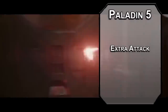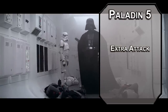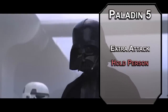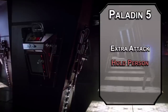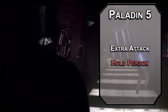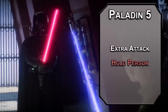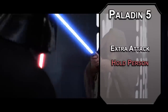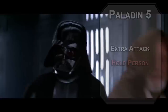5th level Paladins get Extra Attack — Darth Vader is Luke's dad, whoops, did it again. This lets you attack twice instead of once with your action for faster saber swings. You can also learn 2nd level spells, and Hold Person lets you paralyze a target that fails a Wisdom save for up to a minute depending on your concentration. This is your Force choke, though unfortunately there's no suffocation damage — but keep in mind you automatically crit when you have a paralyzed target. Divine Smite crits are nuts, doubling all the damage dice for 6d8 total damage before your modifier, with more from an extra attack and higher level smites. Hopefully that makes up for the lack of asphyxiation.